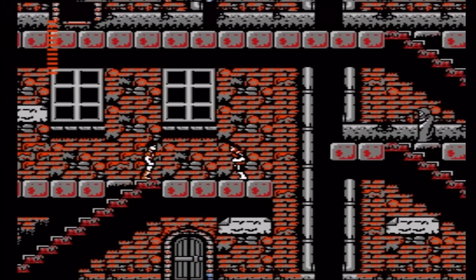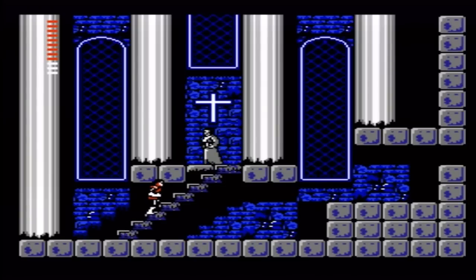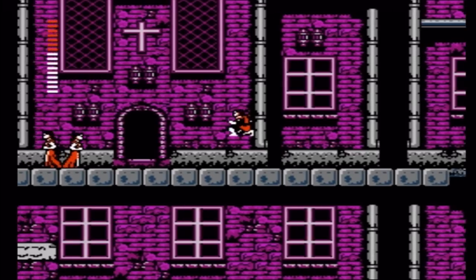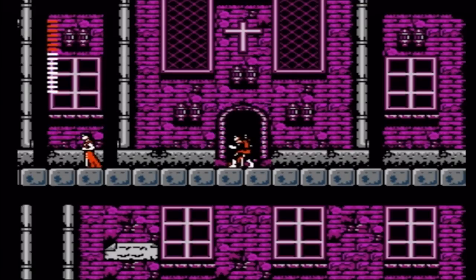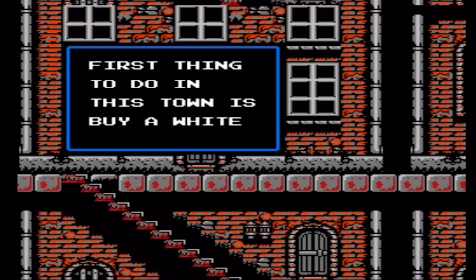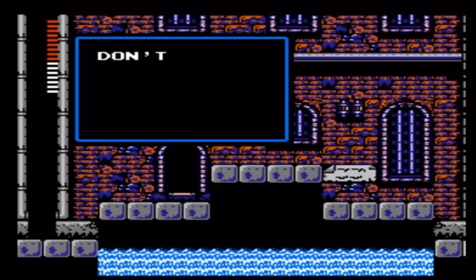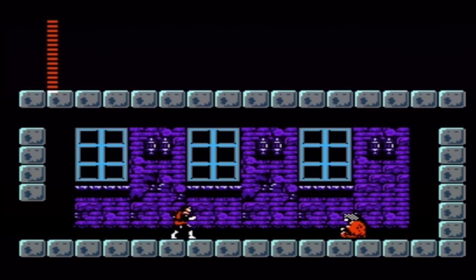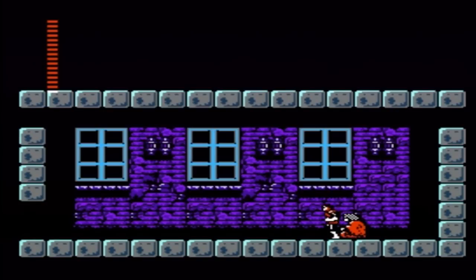The towns that Simon can explore are about as basic as you can get. You can either buy upgrades from merchants, go to a church and recover health for no charge, or waste time talking to one of the townspeople. The reason I say you're wasting time is because for a majority of the game, the townspeople have nothing useful to say. The first guy you meet gives you a nice hint, but that's about it. Most of the time people just tell you the vague whereabouts of clues to Dracula's riddle, and other times they just spout completely useless trivia.